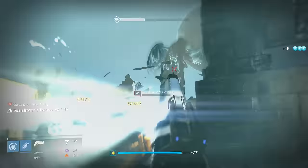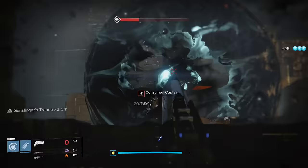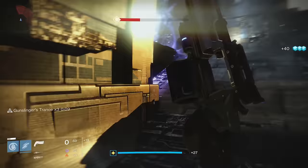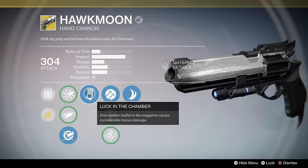It should be noted that the biggest direct change to Hawkmoon was its range being reduced by 20 in the 2.1 patch. A lot of the community is trying to maximize that range stat with the muzzles to get a little bit more aim assistance and less damage falloff. In practice though, I found Aggressive Ballistics to give more consistent results in both PvP and PvE. Plus, you get a small damage boost which can make a huge difference in PvP.